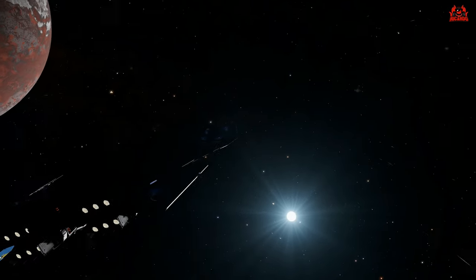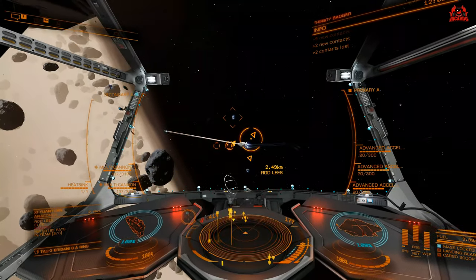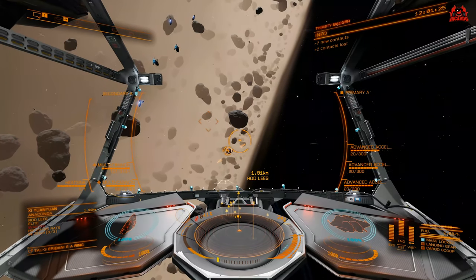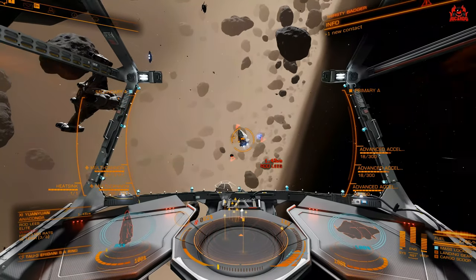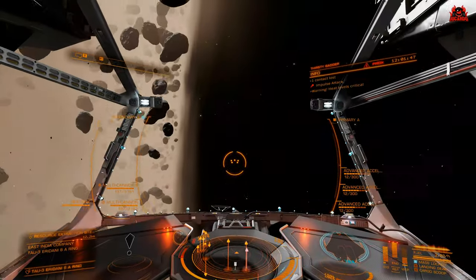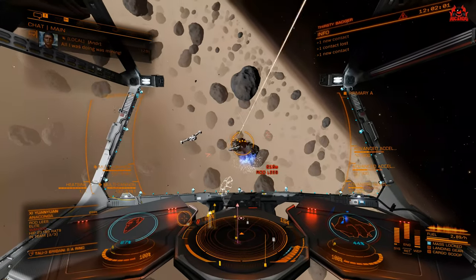It's off to a hazard zone to find some mischief and someone to shoot — and there's always someone to shoot in a hazard zone. On something decently sized, we've got a wanted Anaconda already attacking a smaller ship. We're going to get right in there, get up close, since you need to be close with fixed weapons. Lots of ships in here as you'd expect, and we're shooting away. We're basically chipping away at him — we are doing damage.